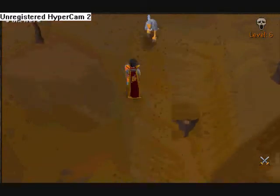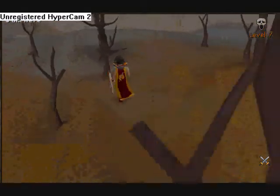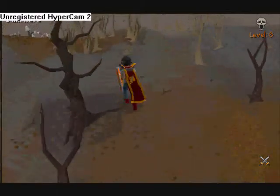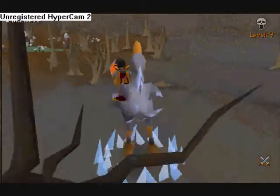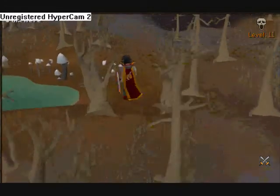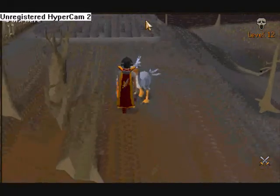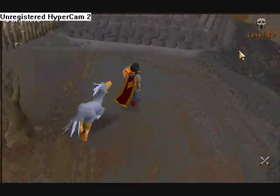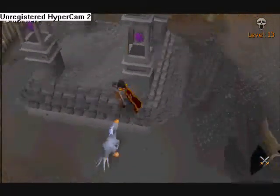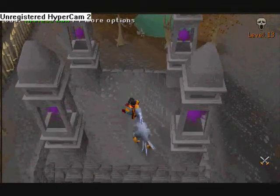Make your way up to level 13 Wilderness. Northeast of Edgeville you will find a tiny lake, which is right here, and just north of that you'll find a teleportation lever, which is fairly handy.